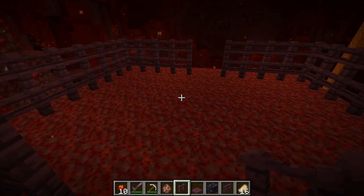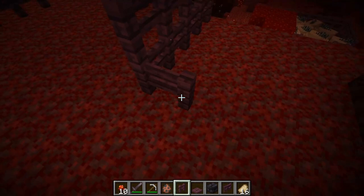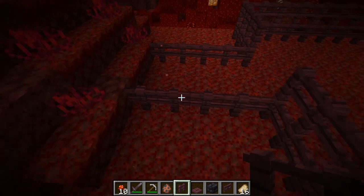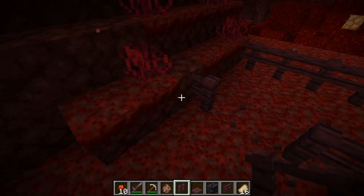Now it's done. We have here one space and here two spaces. Let me show you why two spaces on this side — because we still need to catch those hoglins. In a moment I will switch back to survival and trap two hoglins inside. So let's keep two blocks open here so a hoglin can fit through.